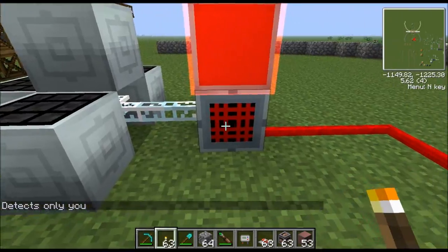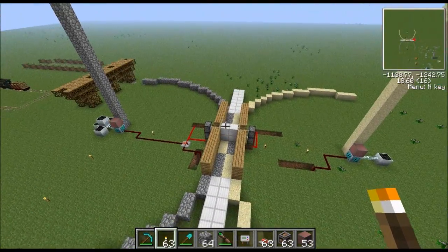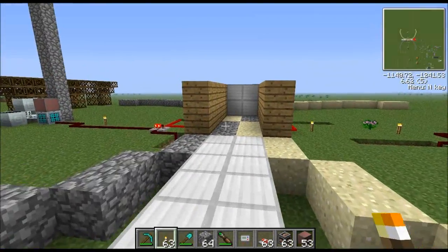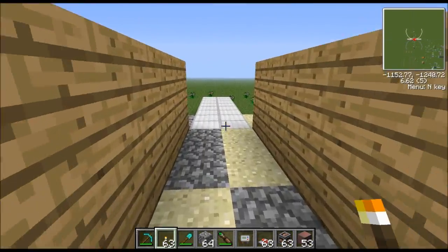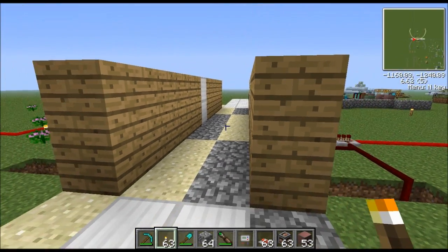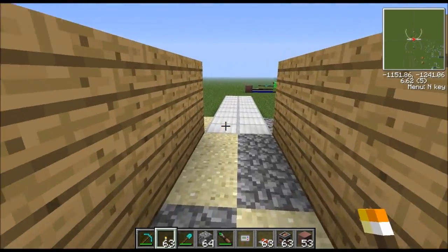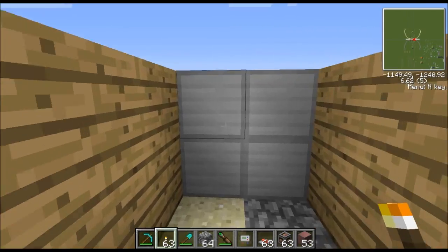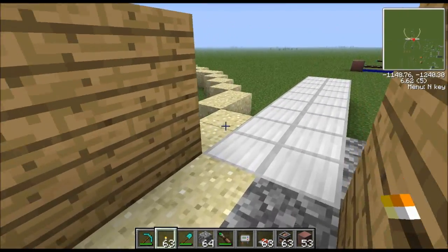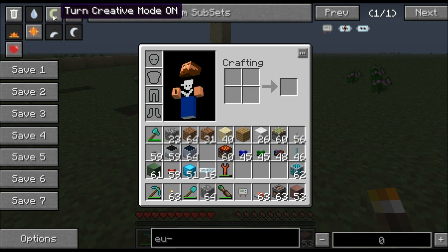That's actually what we're going to be doing with the player detector today — building an automatic door. It's already built; I'm just going to show you how it works so you can build it yourself. Basically, step up to it and it'll open and close on its own. There are no pressure plates or anything.